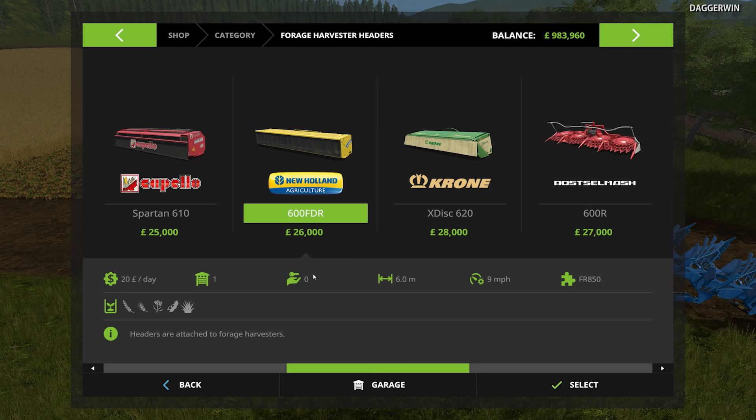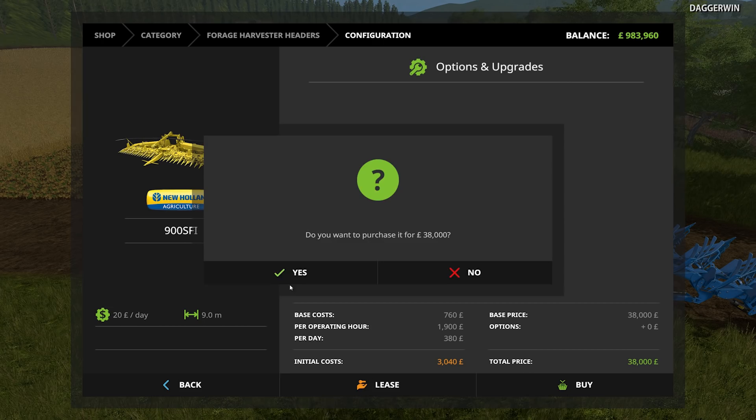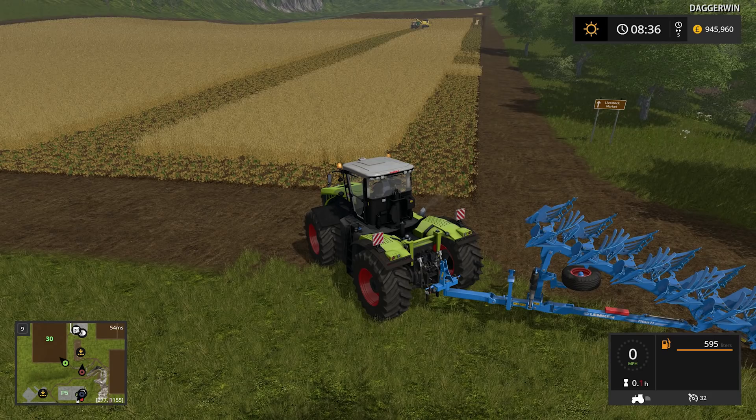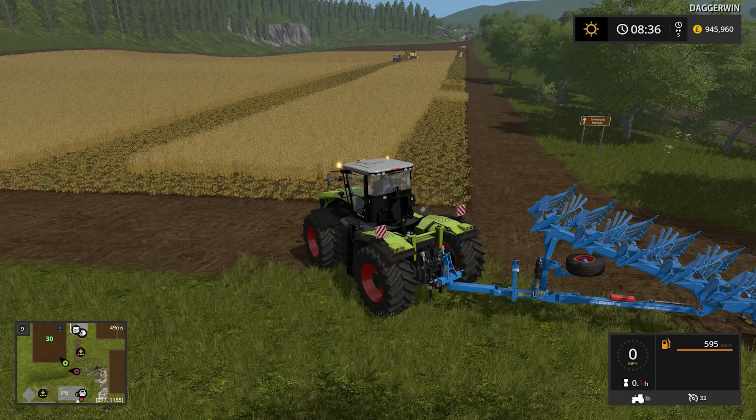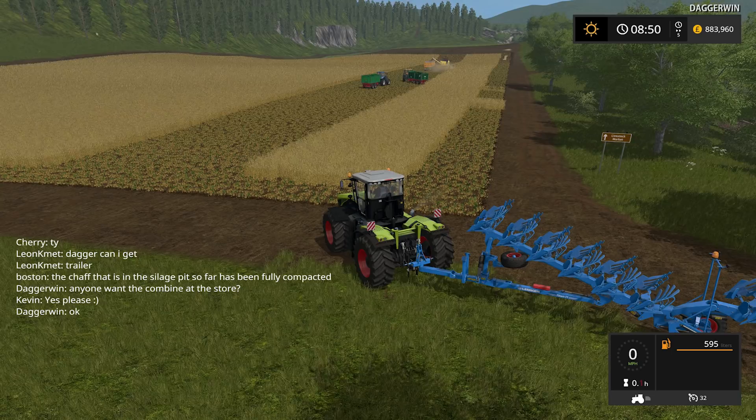Turns out to be not a combine, but the forager. That keeps it simple. You want the corn header - that's this one here. Hopefully it will spawn, because it will all be folded up so that shouldn't be a problem at all. The tractor and trailer has arrived, the combine continues, and I'm still trying to get the bigger New Holland header to appear at the store. But it's still blocked. Done - I bought it. So I'm getting a fairly steady 20 frames per second at the moment. This map is certainly difficult to run, the server is struggling.